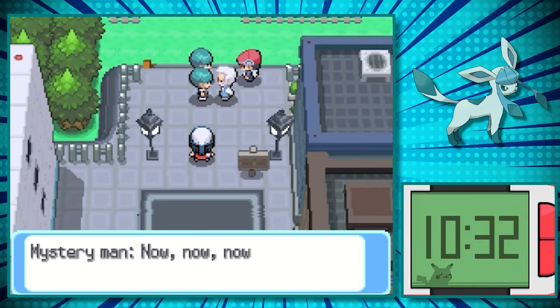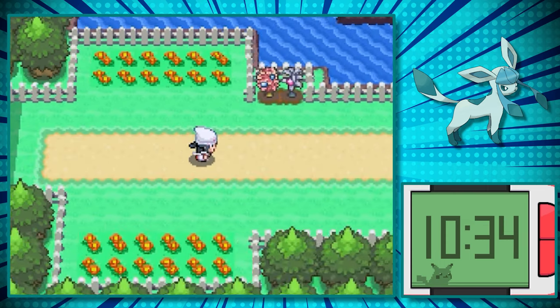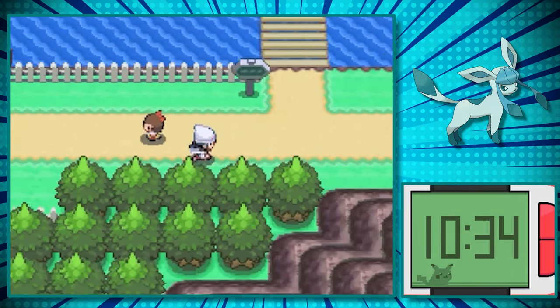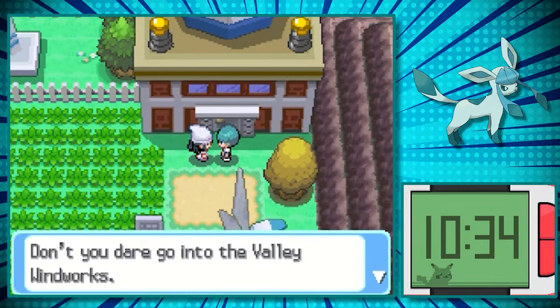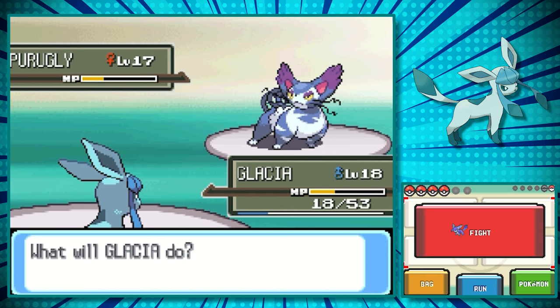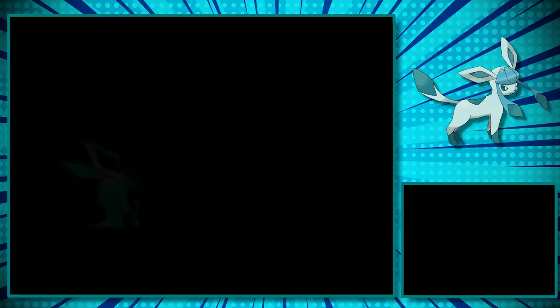After obtaining the badge, we return to Jubilife City, help Professor Rowan with some Galactic Thugs, we can enter into Floaroma Town, and just on the outskirts, there's a little girl that needs our help with the Valley Windworks. We already know that Team Galactic took her dad hostage, so let's get straight to the battle here against Commander Mars. In the beginning against Zubat, it went pretty quickly. But when we get to the Purugly, it's kind of a struggle because it's much faster than us. Luckily, our defense is outrageous, so we manage it just fine.